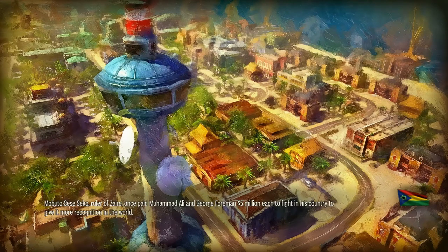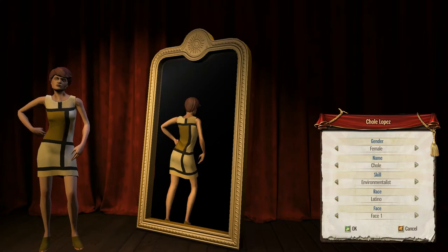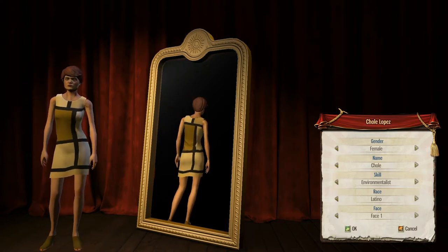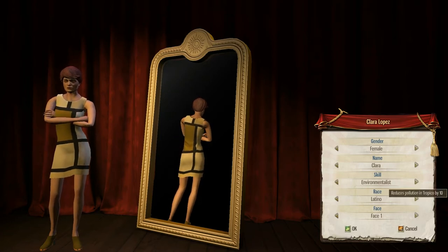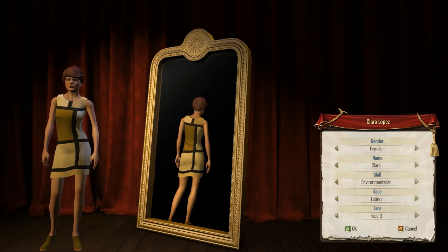Juan Francisco Nguemma, Mobudo Sese Sesego, ruler of Zyran, former president. So this is the creation of the characters that we're going to use in Tropico. Let's select the female — Clara, environmentalist, Latino — and choose another face.